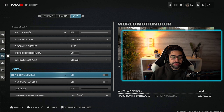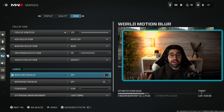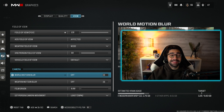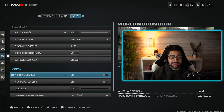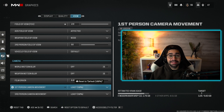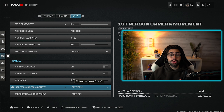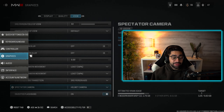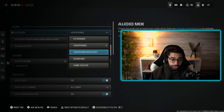The ADS field of view I have set to affected, which gives you less visual recoil. Moving to camera settings, both world and weapon motion blur I have set to off. The game won't look as cinematic, but it will improve your gameplay a ton because you won't get distracted by the blurriness. Film grain set to zero. Camera movement I have set to least — this is the camera shaking when you shoot or get shot at, and having it on least makes it seem like you have less recoil.